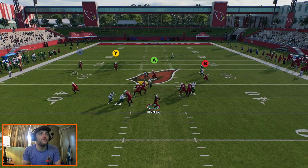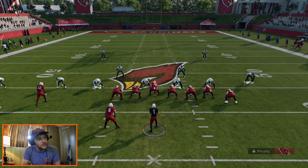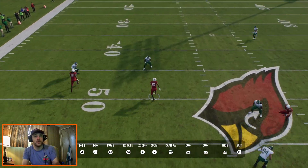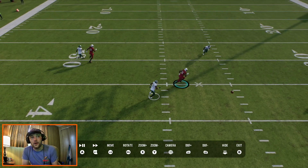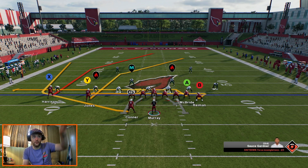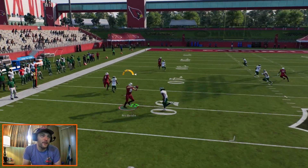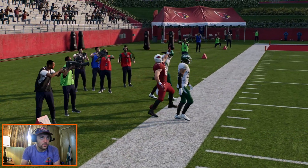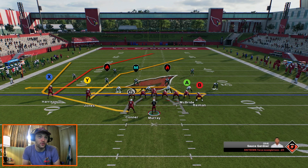We're going to work that middle of the field with Jones. You can see that safety come down — got to complete the pass, but you can see the safety come down and get a little out of position. That's where we're going to attack those cover three looks, as well as those cover two looks. They rotate into a cover three — it opens up a lot of room. Working those seams — hopefully we get a cover two look and they stay in that shell.